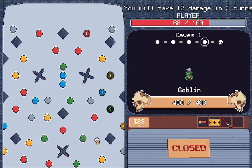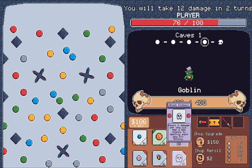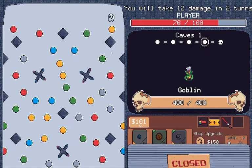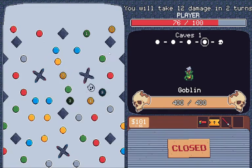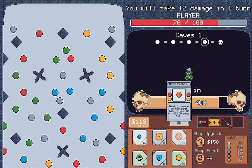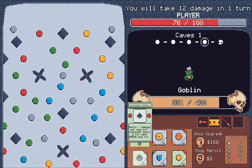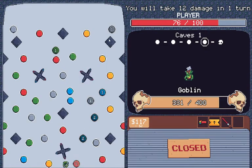I will take 12 damage in 2 turns. Destroy each peg. Yep, broken. I think some pegs overlapped there — that was kind of weird. I'm so used to games where I can just back out of a decision.